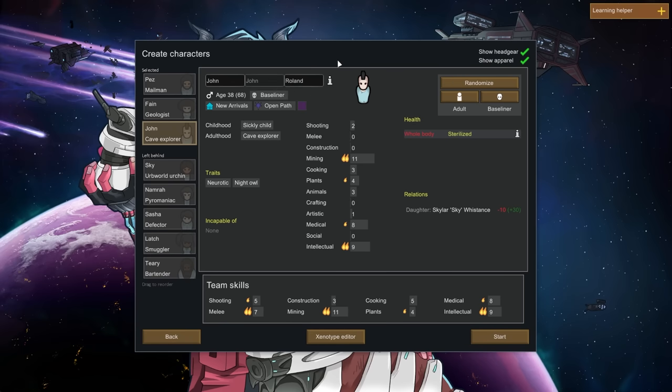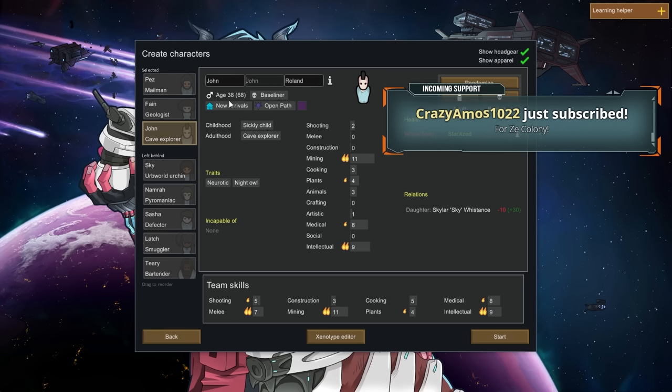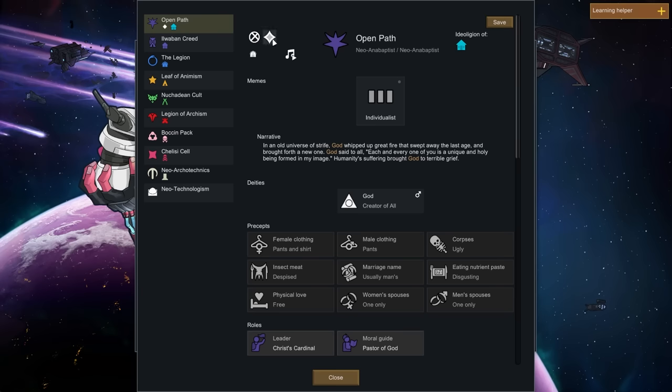His backstory is open path — 'in an old universe of strife, god whipped up a great fire that swept away the last age.' Is this his religion? 'Each person is a free individual with the right to their own ideas and decisions, nobody should be made to conform.' Okay, I'm not going to make any changes to that.